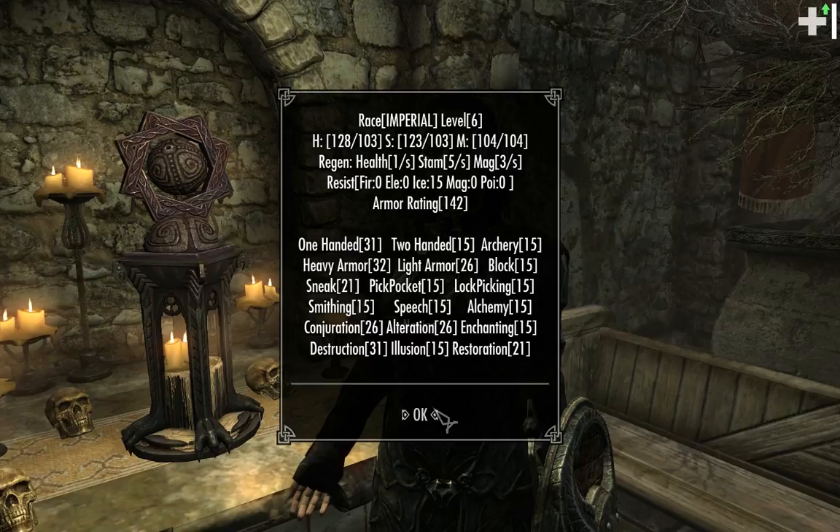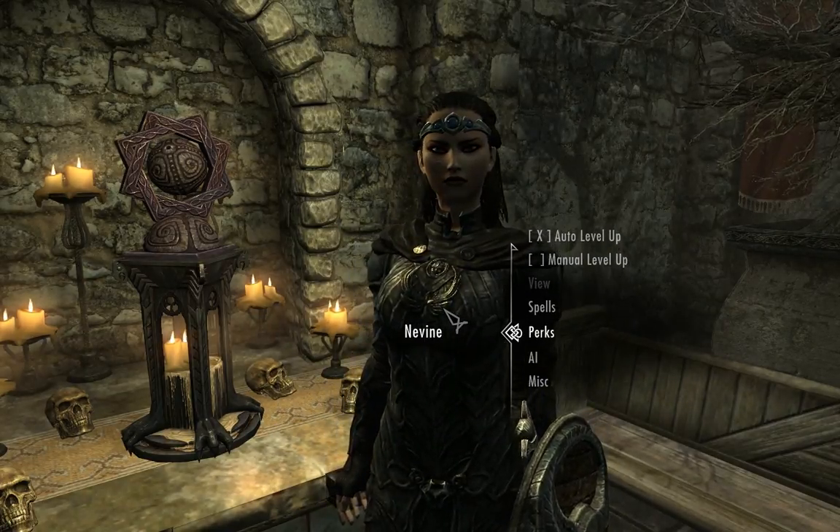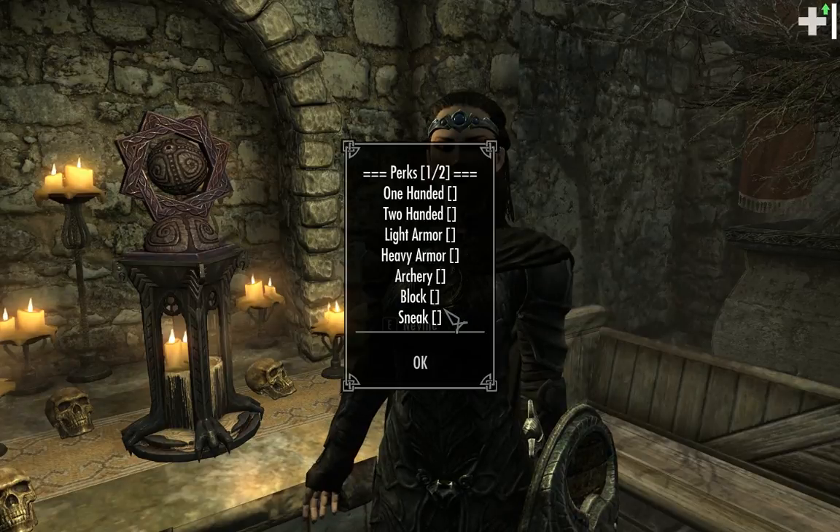So she's not a bad character already, is she? Let's check her perks — what perks does she have? She has no perks actually. So these are her skills: Sneak, Block, Archery, Heavy Armour, Light Armour. That's 1 out of 2 pages.